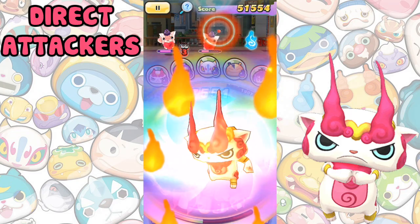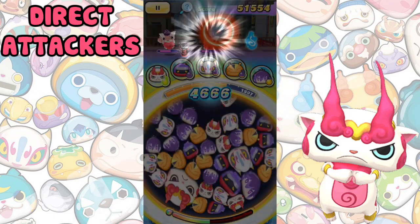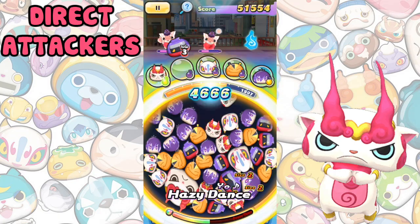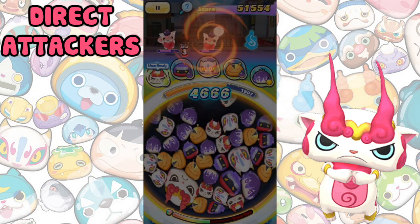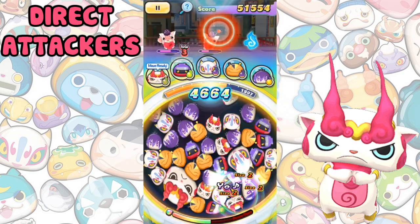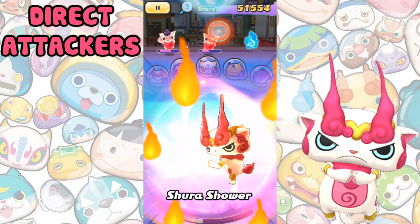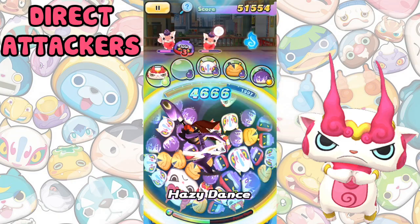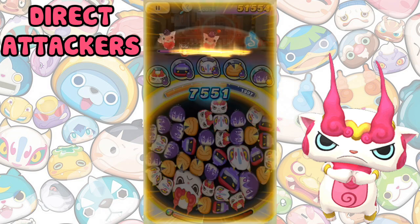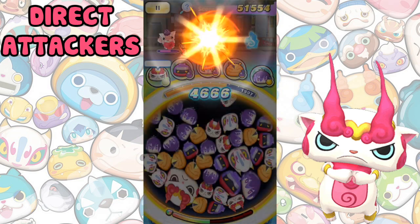Next we have Direct Attackers, which come in two types: ones that attack everything, and single target. Direct Attackers deal damage to the opponent without popping wibwob on the board. They start out quite weak, but if you put in the effort of raising their ultimates, they can potentially become some of the most powerful attackers in the game. Direct Attackers that attack all targets are great for farming Y money and score attack, while single targets are good for boss score attack specifically and are also quite strong.